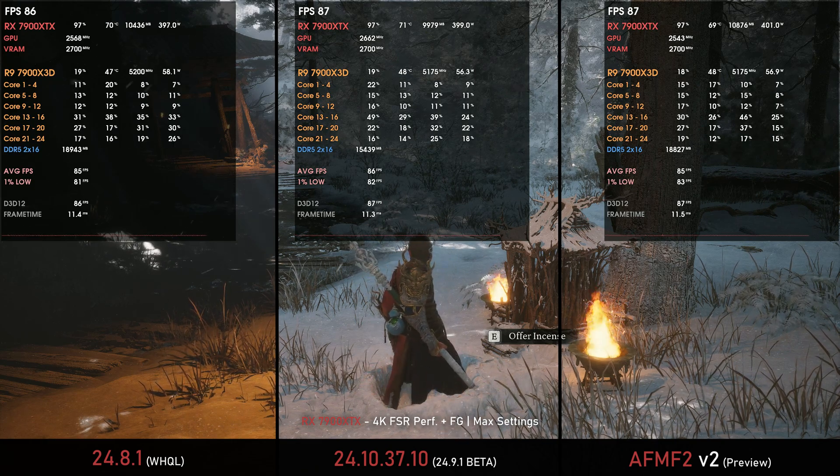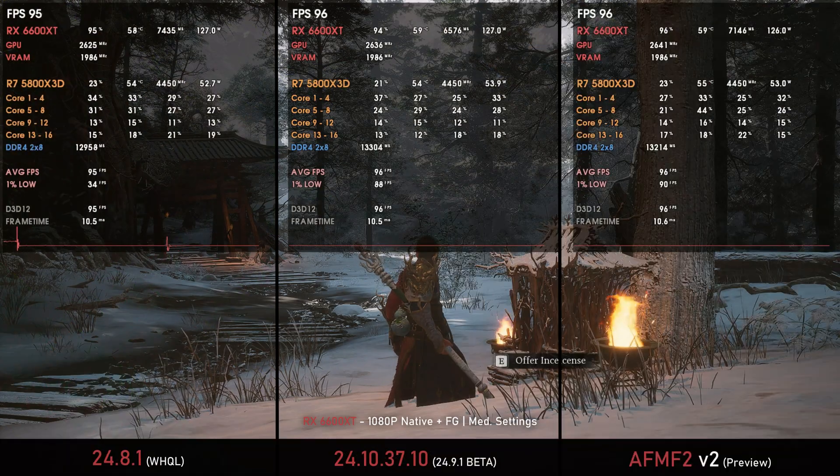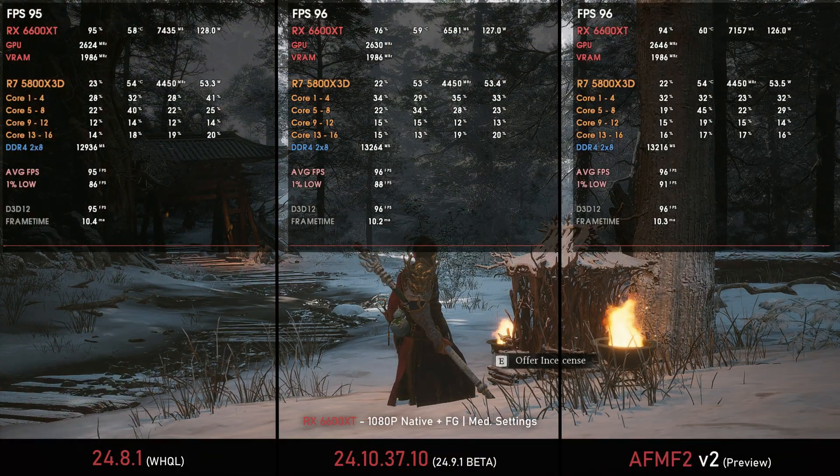The Space Marine 2 driver delivers slightly lower FPS but really within the margin of error — it's stable and should perform better in some situations. Most issues from 24.8.1 are fixed, and the shadow issue in Black Myth: Wukong is now fixed too, so it's a win-win overall. If you're using the 7900 XTX with AFMF, the FPS are a bit lower but you gain Fluid Motion Frames. For the RX 6600 XT, both the Space Marine 2 driver and AFMF2 driver work fine, and I advise using the AFMF2 drivers so you can use AFMF2 in your games.